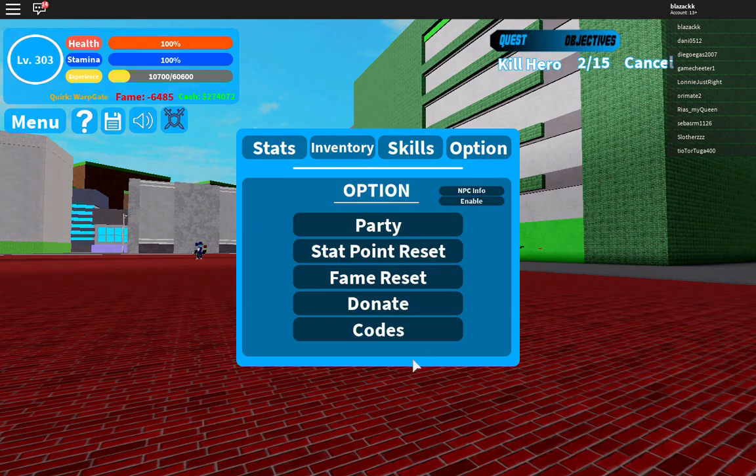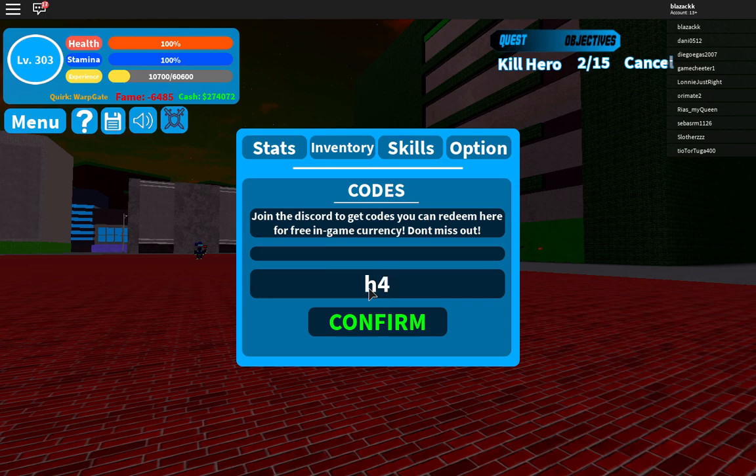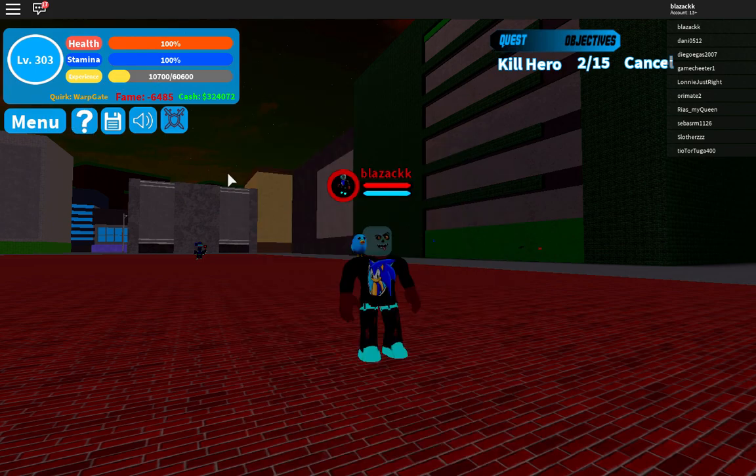So for the code: go to settings and click on the code option. This code is all lowercase — it's H4WK5. Enter that and it will give you 50k. That's right guys, 50k!